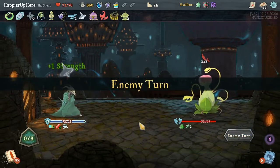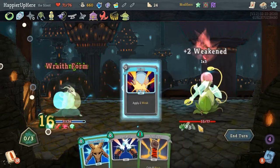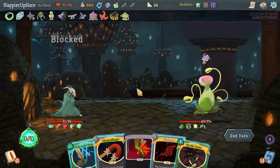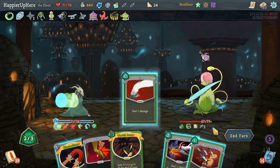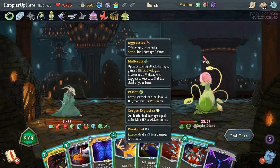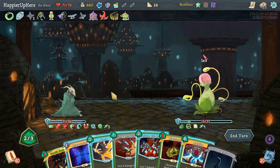That way I'll only lose 2 HP. I totally forgot about the Incense Burner — now I have Incense Burner active which is good. I can probably do Wraith Form here. Blind, Deflect, Concentrate, then Corpse Explosion and Good Instincts would draw Well-Laid Plans which I don't want to play, so let me not play Good Instincts. Let's do Well-Laid Plans, then keep the Wraith Form for another turn. Slice, Dagger Spray, and Magnetism.